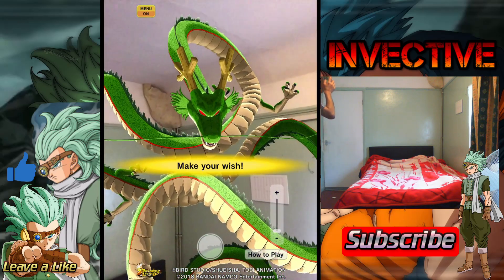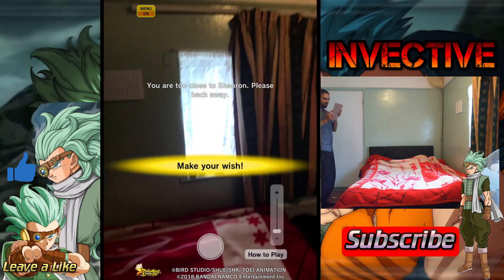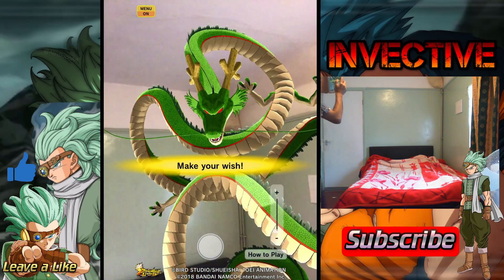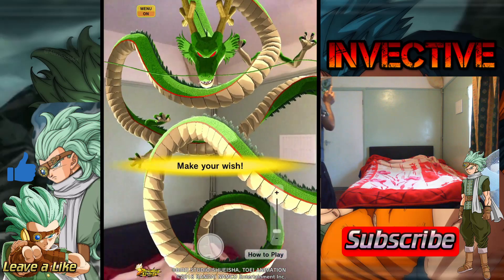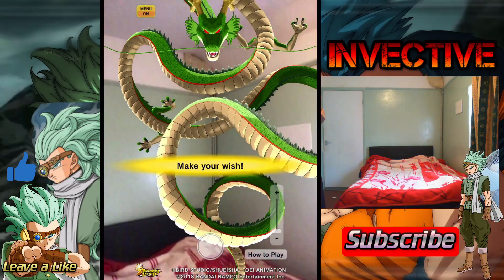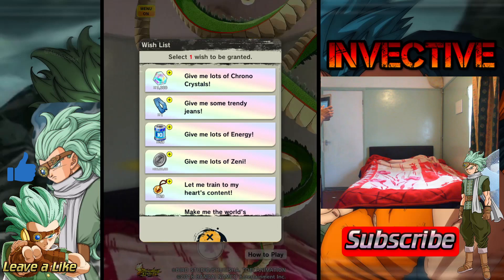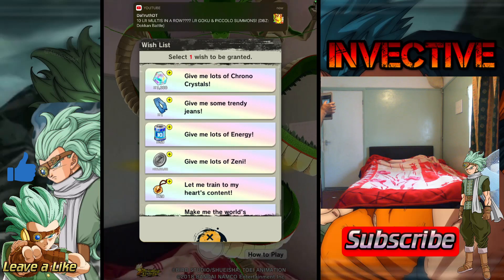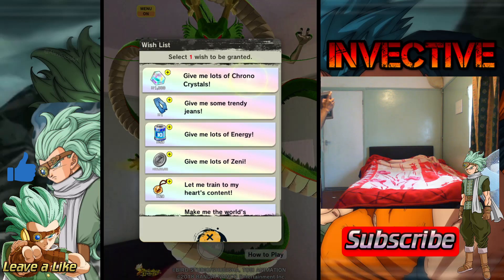Let's have a look at Shenron — there he is. I want to just get around him and have a good view of Shenron. There's the eternal dragon — there is Shenron. Okay, make your wish. Let's make our wish — obviously I'm going to be wishing for Chrono Crystals, loads and loads of Chrono Crystals please.